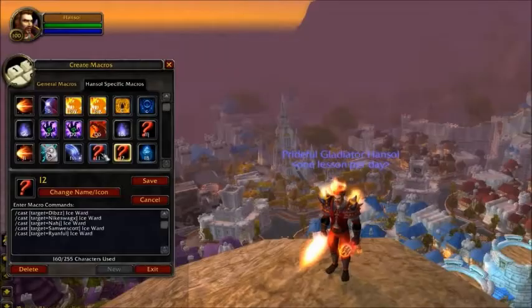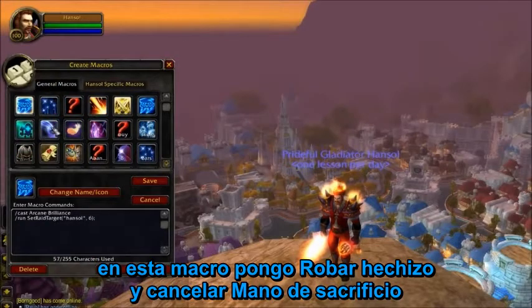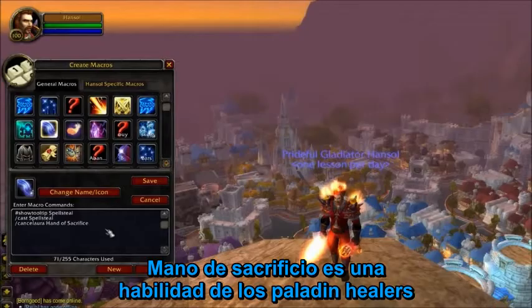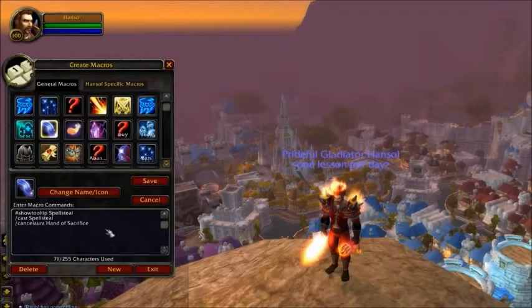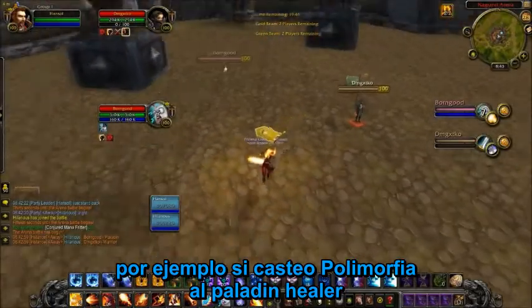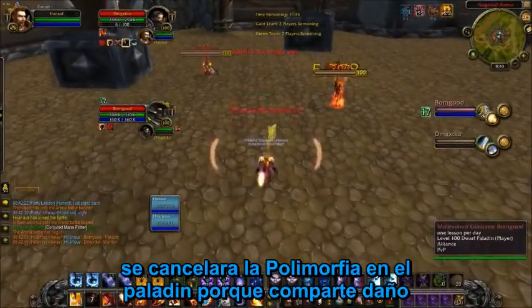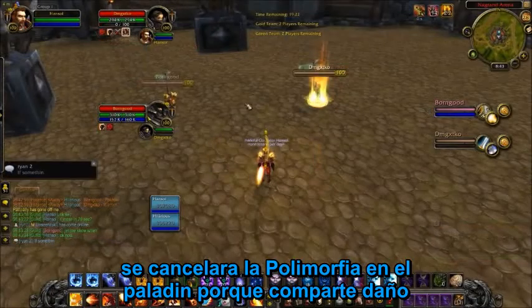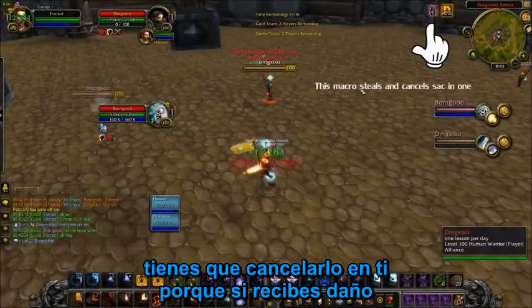The next macro is my Spell Steal macro, and I like to put slash cancelaura Hand of Sacrifice in it. Hand of Sacrifice is a Holy Paladin spell that reduces damage taken on whoever it's used on, and that absorbed damage hits the paladin instead. For example, if I'm casting Polymorph on the Holy Paladin he'll quickly Hand of Sacrifice his partner, so when the polymorph lands and we hit the warrior, the damage breaks the CC. So when you Spell Steal Hand of Sacrifice off the main target, you also want to cancel it off yourself because if you take damage it'll break the paladin out of CC as well.